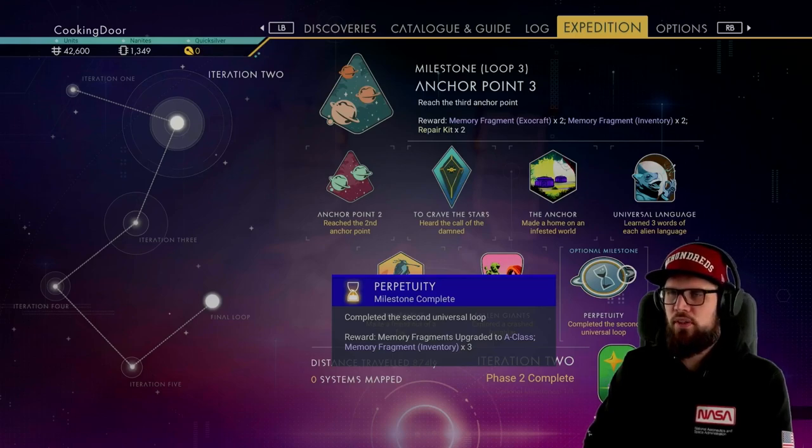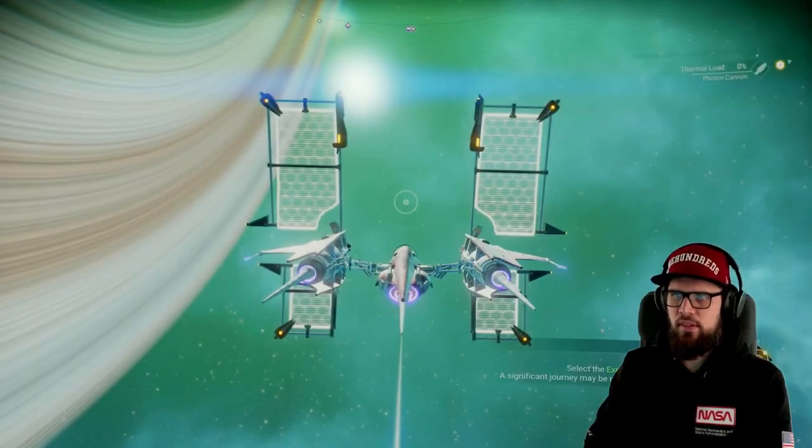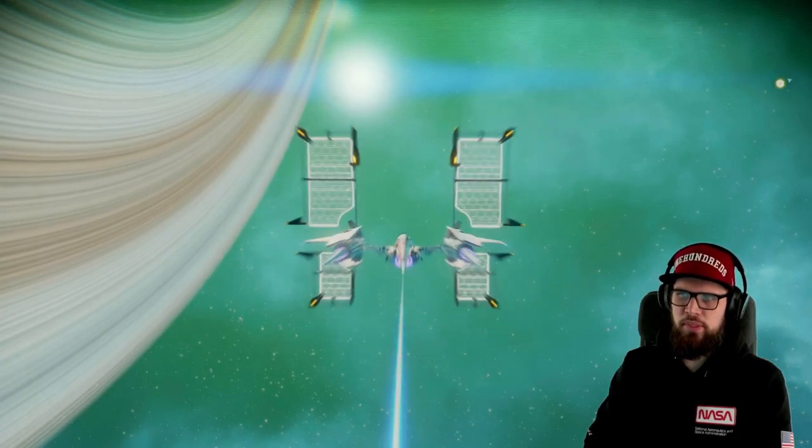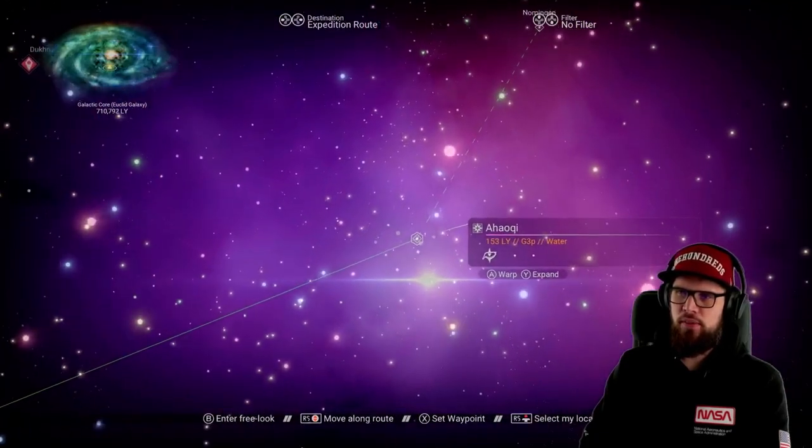After you've collected the rewards for the optional milestone, make sure that the Anchor Point 3 milestone is being tracked. Fly into space, open up the galaxy map, and follow the expedition route. My first warp is into the Ahauki system.